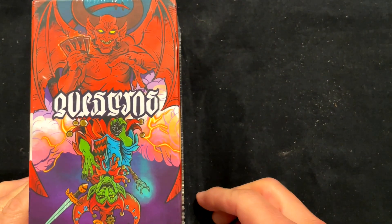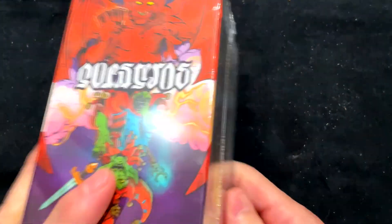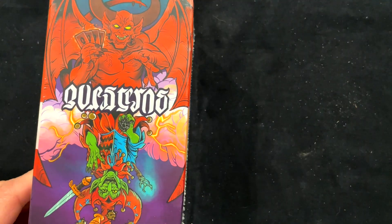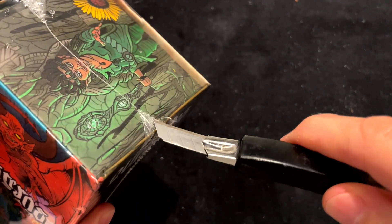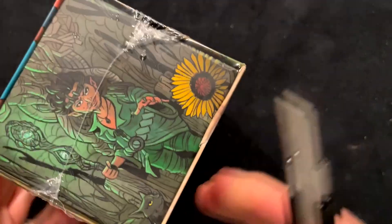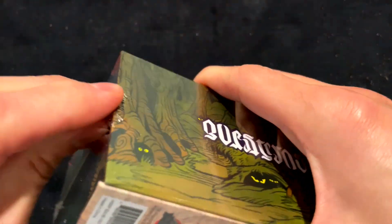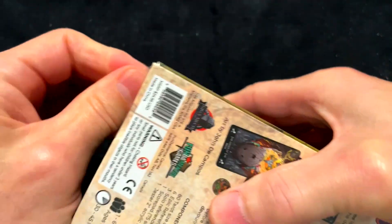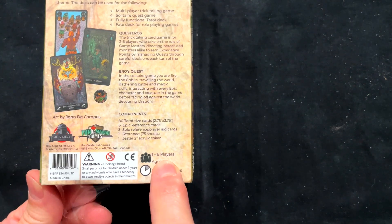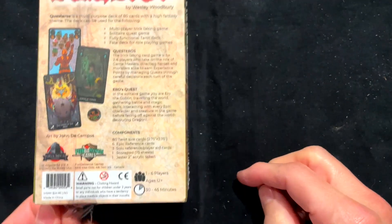We just arrived. It's a tarot game called Questeros. It's rather large. It's a tarot deck with extra stuff on the cards, and you use that stuff to play whatever game rules they put in the game. It's rated for 1 to 6 players, ages 12 and up, 30 to 45 minutes for a card game. That's pretty good.